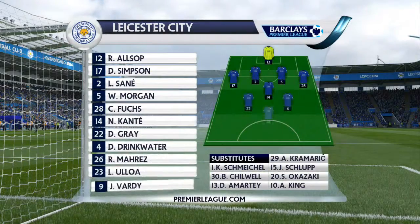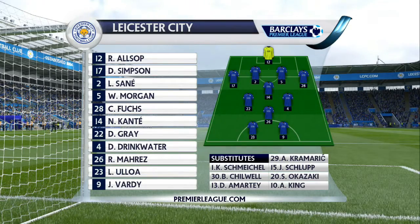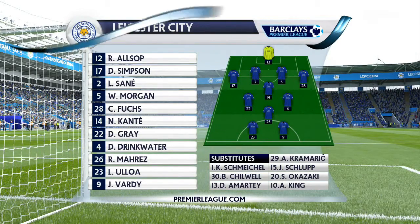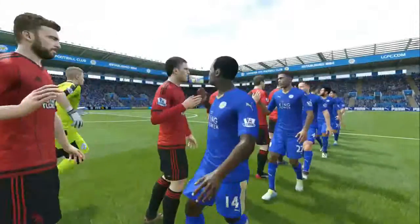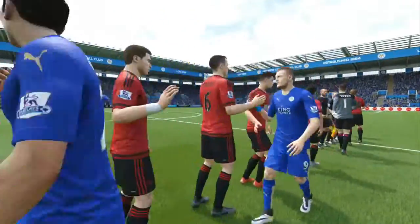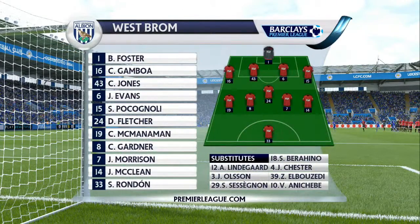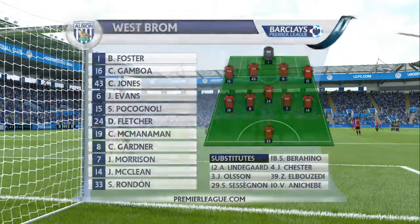For the first match of the new season against West Bromwich, we have Ryan Allsop in goal. Simpson, Sane, Morgan, Fuchs and Kante, Gray, Drinkwater, Morris, Ojoa and Vardy in a 4-4-2 Diamond. As for West Bromwich, they have Foster in goal, Gamboa, Jones, Evans, Prognoli, Fletcher, McManaman, Gardner, Morrison, McLean and Rondon in a 4-1 formation.